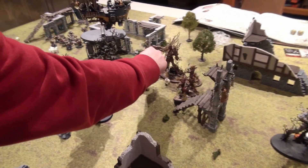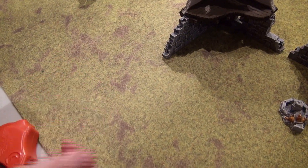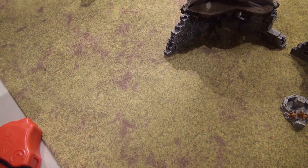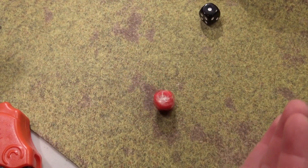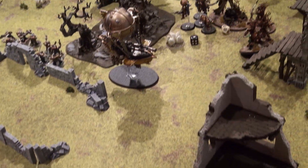Sky Pike attacks: three attacks since it's the leader, hitting on 4s — 3+ to wound — nothing. Admiral: two attacks, rerolling ones since it's a hero and monster. 3+/2+ — hit and wound. AP minus 2 — fives to save — no. Two damage each. Down he goes. 'You took him out.' The Treelord Ancient is destroyed. Score: Kharadron at 9, Sylvaneth at 5. Niawi falling back — she needs that one objective to shift to her side next round.